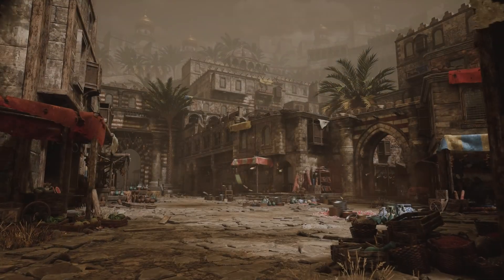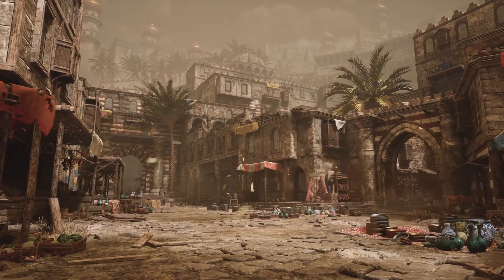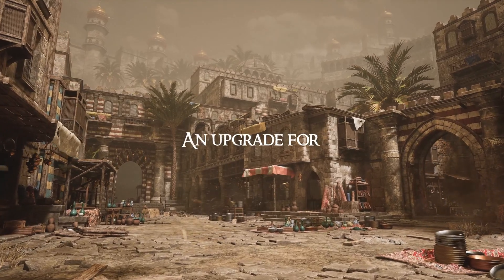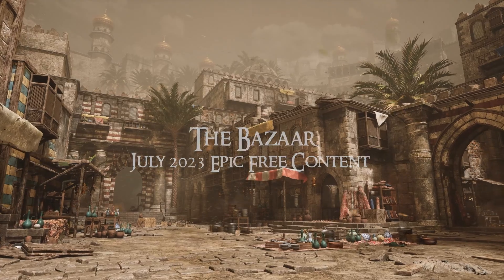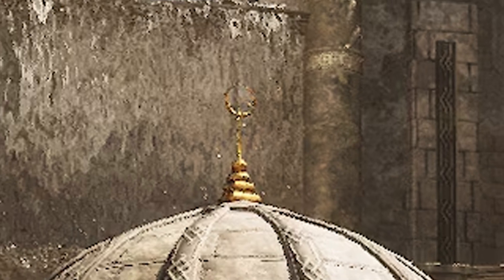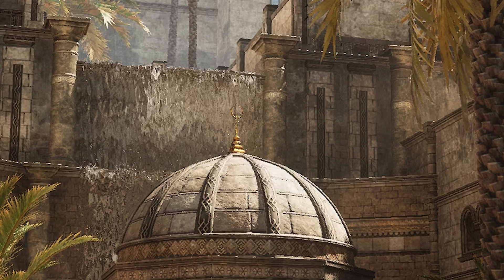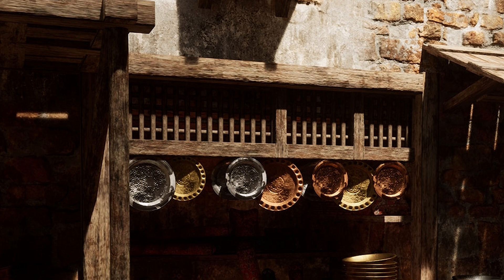Next up we have the Bazaar. This has more than 250 assets with Nanite for UE5 and is game ready for mid to high end production. It includes one pre-assembled map showcasing all assets, one overview map with modular assets laid out with instructions, and four master shaders with more than 100 instances and more than 250 unique and modular assets including prefabs.